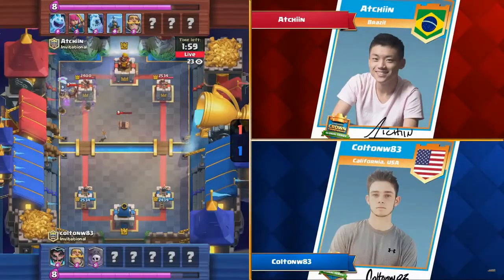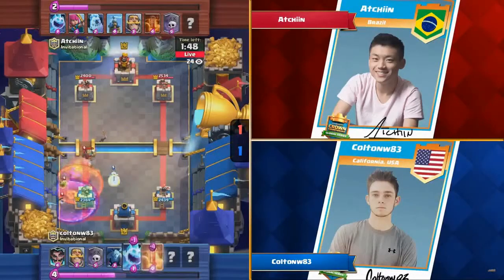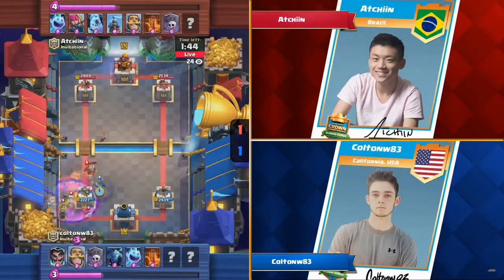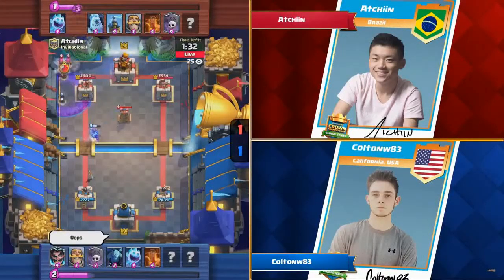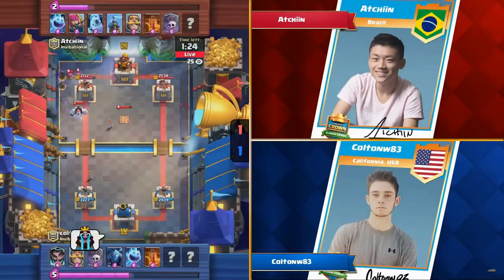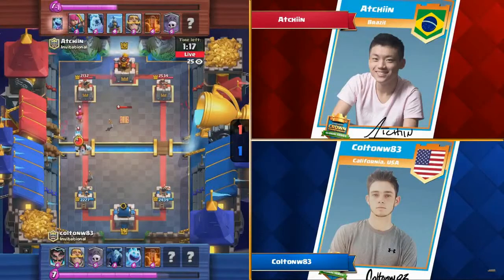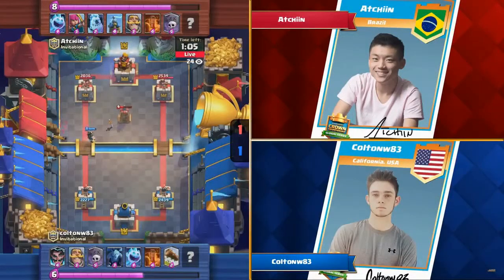Graveyard from Colton is going to start building up, gets about 150-200 damage on the tower. It looks like Atchion might be playing a Graveyard deck of his own — yes, there it is! He's got a Knight across the bridge as a tank. Skeletons are spawning but a defensive Poison from Colton saves the day. This is a Graveyard mirror match. Both players want to use Poison on offense to take out Archers and Minions, but both players also want to defend with Poison. If you use it on defense, neither side gets anything through. If you use it on offense, you don't have it to defend the counterattack — a huge mind game between these players.